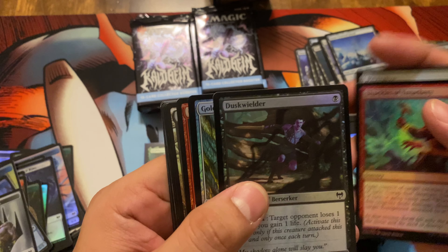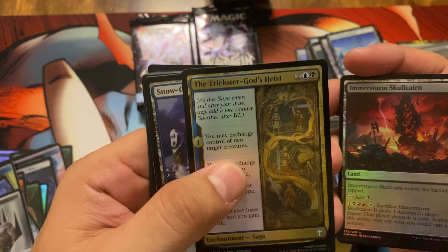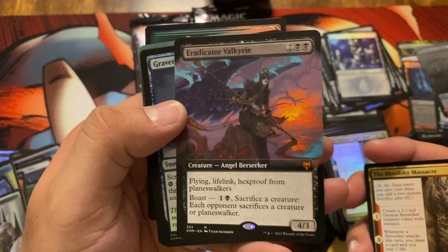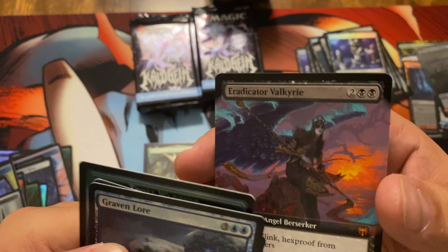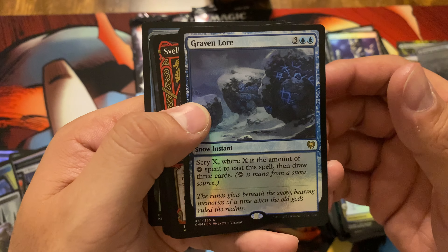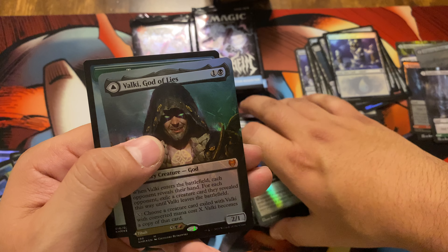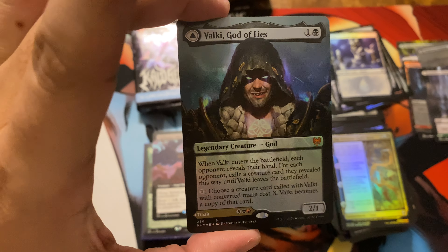That's three Mythic Rares so far in box two. Pack six: Revitalize, Shackles of Treachery, Duskwielder, Goldvein Pick, Cinderheart Giant, Emmersturm, Skullcaren, the Trickster God's Heist, Snow-Covered Island, Bloodski Massacre — and an Eradicator Valkyrie in that full art, gorgeous! I like that a lot. That's an upgrade — I have that card but just in the regular version. Then Svella the Shaper, Dark Boar Pathway, Finn the Fang Bearer — and another Mythic Rare in the foil full art. I have this card too but not the foil full art — that's another two Mythic Rare pack!